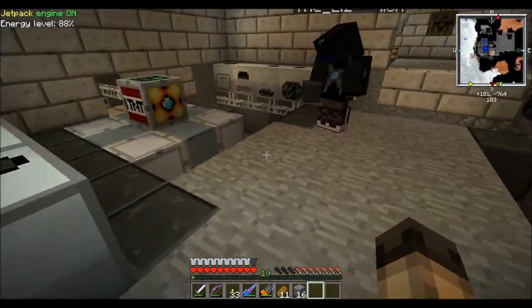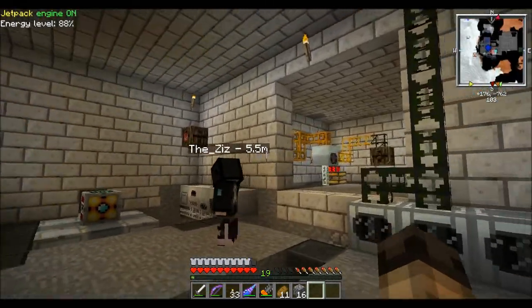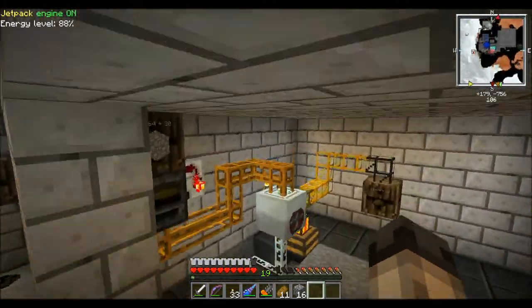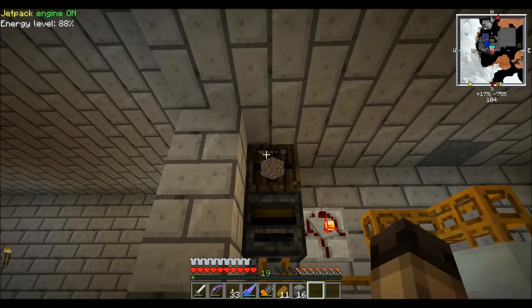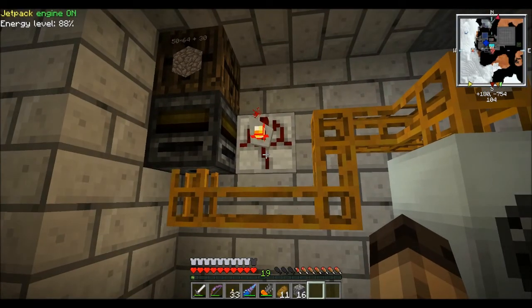Hey guys. So Ziz and I have been here rearranging this room. We've put in an automatic recycling station over here. Essentially all we've got to do is drop cobble in the barrel over there and it flows into the recycler. We've got a timer on the wall and that's on 50 seconds.